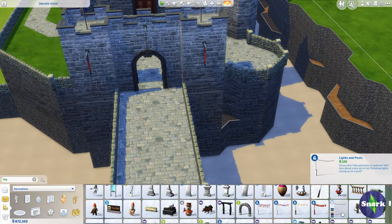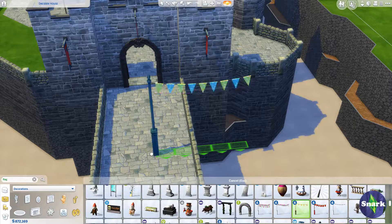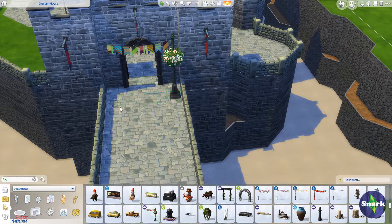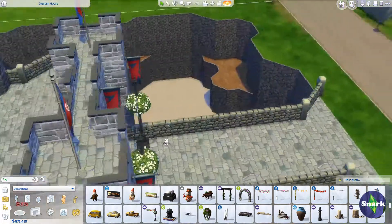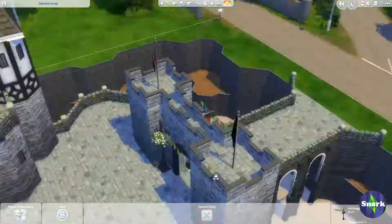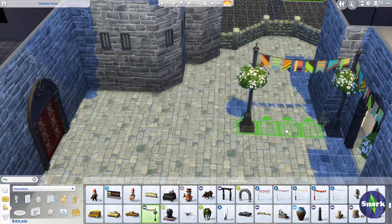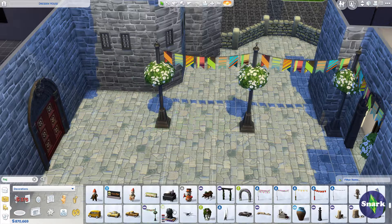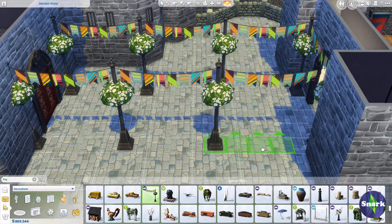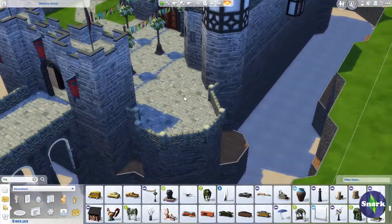SimGuruGram released some screenshots of the clothing coming in the EcoStuff pack, which we still don't know when it's coming out. I really hope we find out soon — I have a funny feeling it's not going to be until after the new year. With the Cats and Dogs pack coming out, I wouldn't be surprised if we don't see a lot of announcements about the EcoStuff pack. They release one screenshot at a time, which is kind of infuriating to me — I want more.